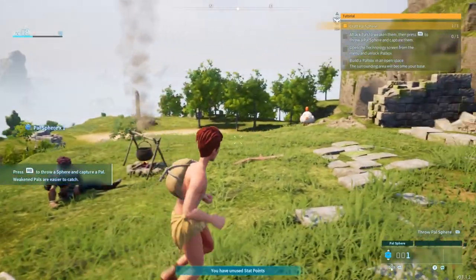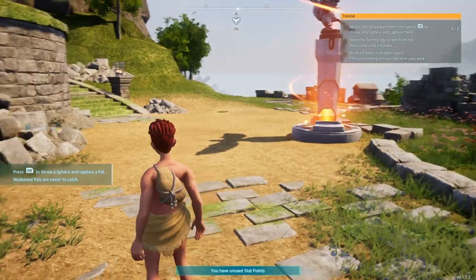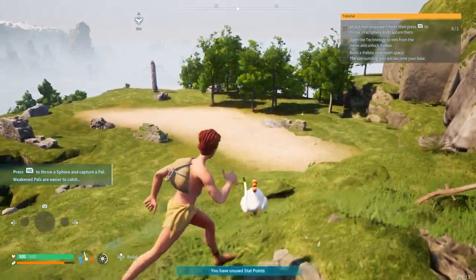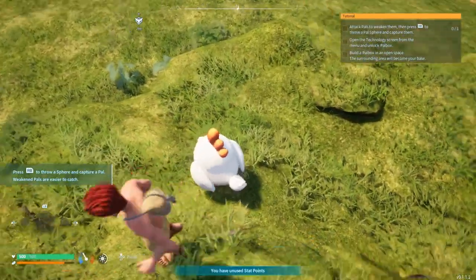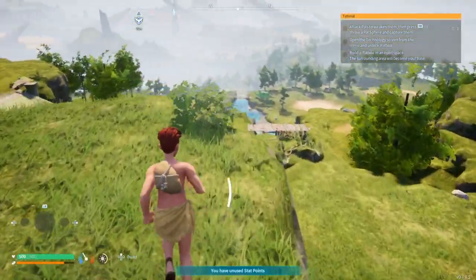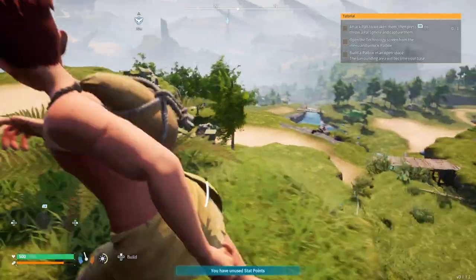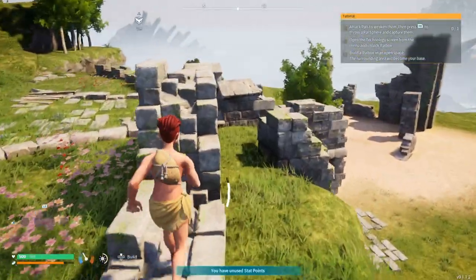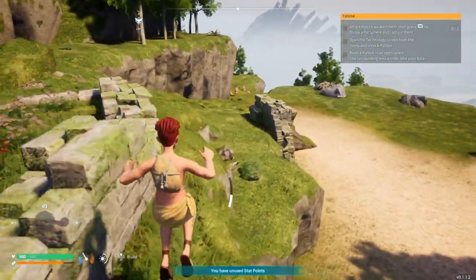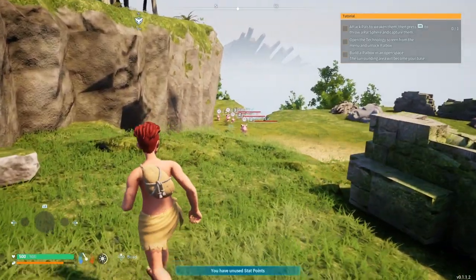Acquire - there we go, got house here! Attack pals to weaken them then press RB to throw a power sphere and capture them. What do we want to be our first pal? Let's have a look - we could do this thing here, the chickapee. We're going to leave that massive thing alone. There were some little things down here - yeah, these look interesting.